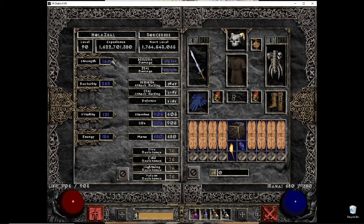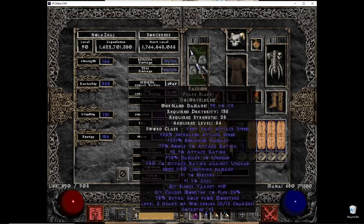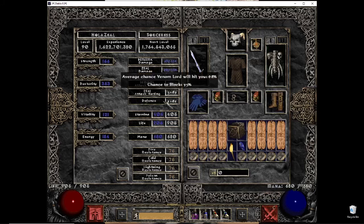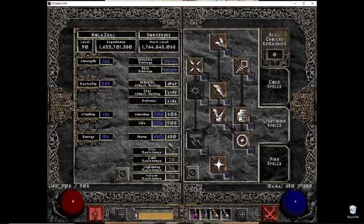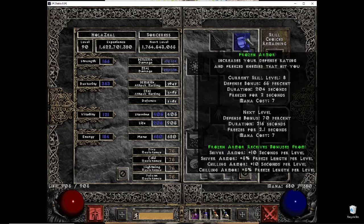For stats, I put enough into Strength for Spirit, enough for 75 block — so you see a lot, almost like PvP. You could stop at 50 block and put points elsewhere, but I chose to go all the way to 75. I put nothing into Vitality and the rest into Energy because she has Energy Shield.